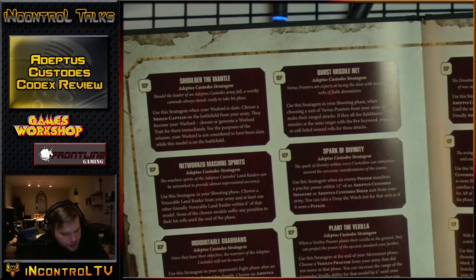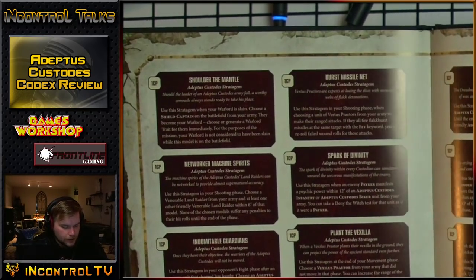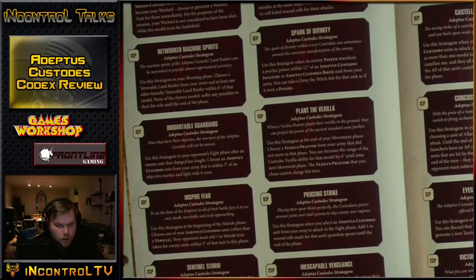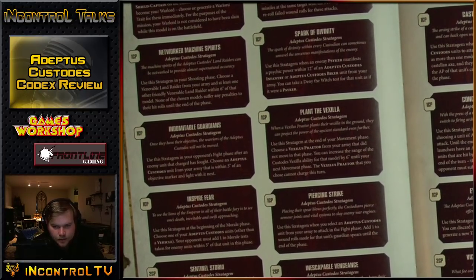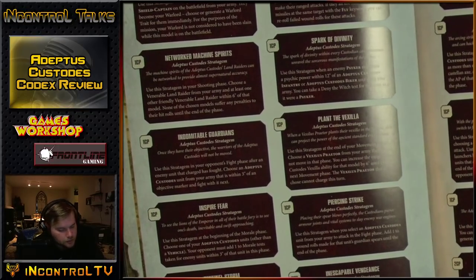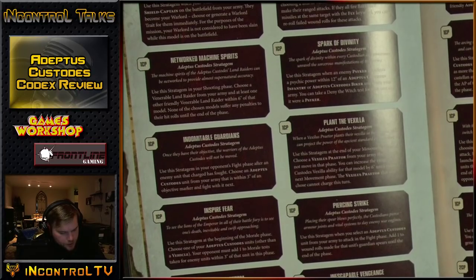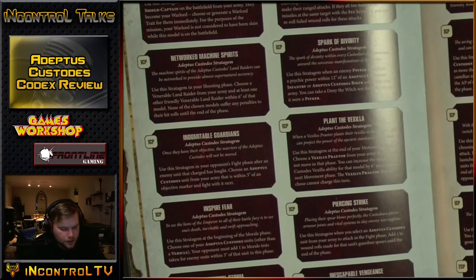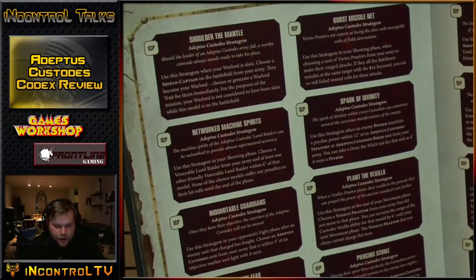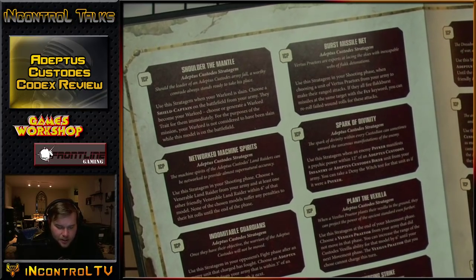Plant the Vexilla - 1 CP: increases the banner range by 6 but you cannot have moved. Piercing Strike - 1 CP: add 1 to wound rolls for a unit's Guardian Spears in the fight phase. Absolutely massive. Plus 1 to wound is really nice - if they're Toughness 4 or 5 you wound on 2s, and if they're Toughness 8 you get it down to 4s. All of a sudden you're reliably putting hurt onto someone like Mortarion who's Toughness 7. I use this almost all the time. Inescapable Vengeance - Allarus Custodians can target enemy characters in the shooting phase even if they're not the closest model.